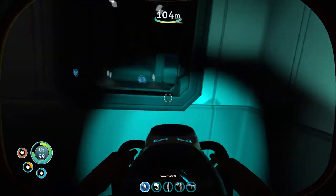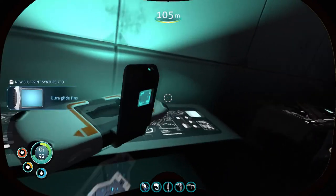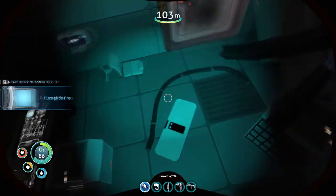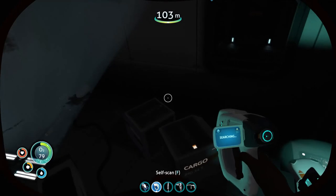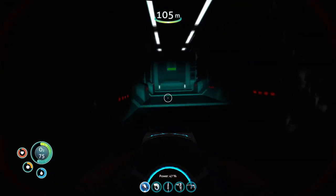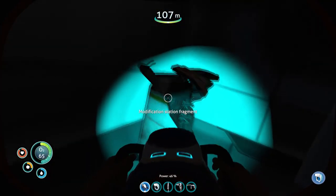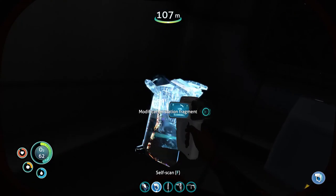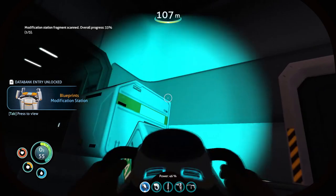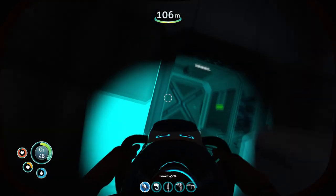They have some outgoing radio system of some kind. Open data box — ooh, data. Can I scan anything in here? Nope, I cannot. Modification station fragment. Given the rate at which we lose oxygen, it's probably best if I start leaving now. Is this door openable? Nope, I guess not. Time to swim out of here.